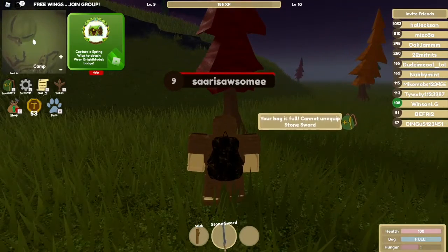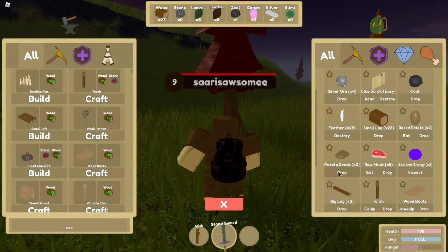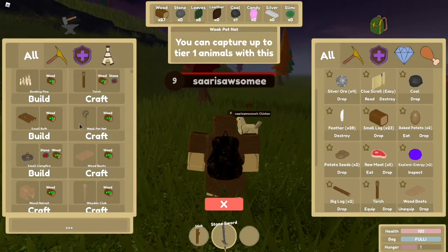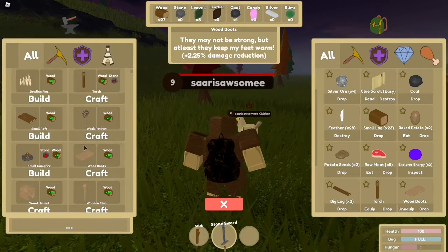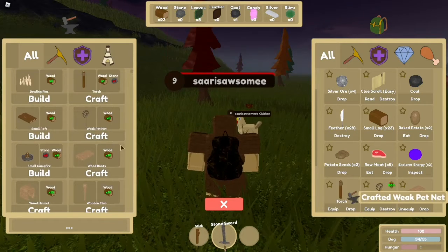Can I collect some sort of inventory? Yeah, I already have wood. So now you'll need to make a pet net. I'm just gonna make a weak pet net.